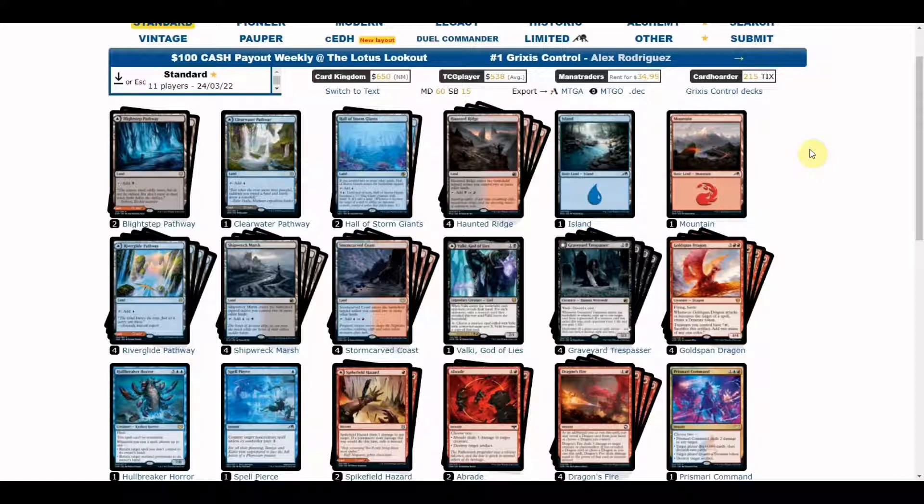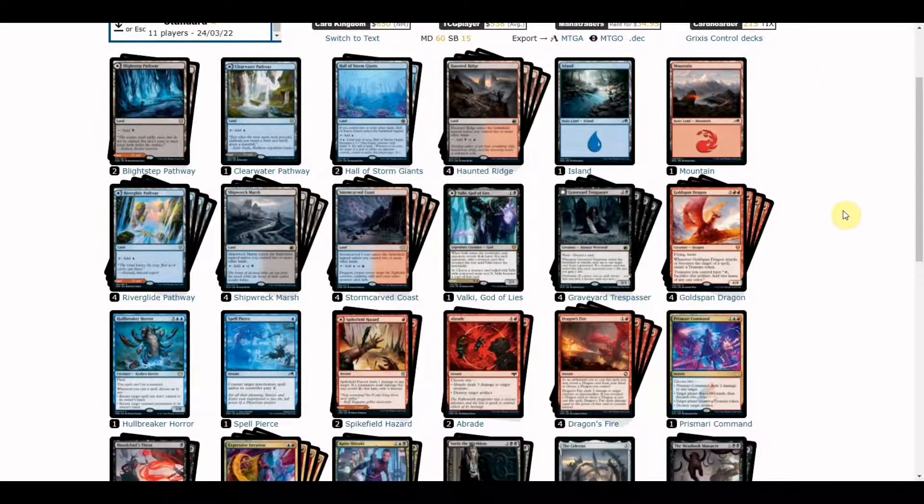This event had only 11 players but still got my interest seeing this build, because Grixis is by far one of the strong and consistent archetypes compared to the previous standard metagame. Let's see what new cards from Kamigawa have affected this deck list. We start with the creature choices.